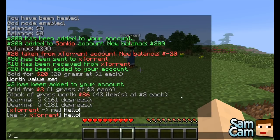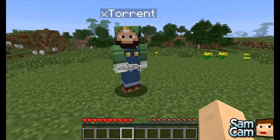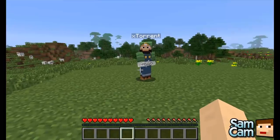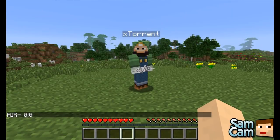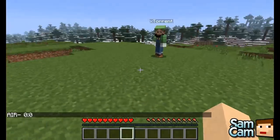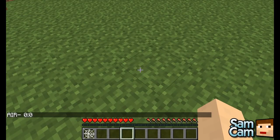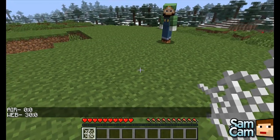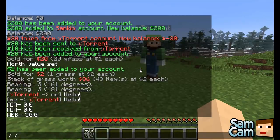If you're on an economy server and want to sell a cobweb but need the data value for it — if you type slash itemDB, it will take the item in your hand and display the data value in the chat. For example, I'm holding a web, which is 30. You can also search for specific items — type slash itemDB and then search. If I type grass, it will tell you grass is 2.